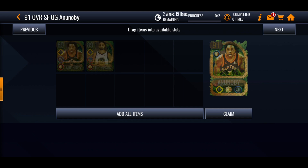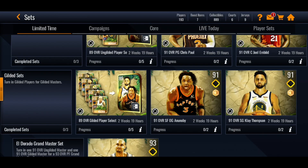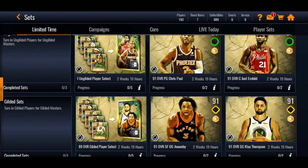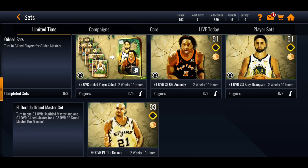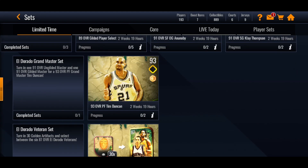You've got OG Anunoby and Klay Thompson — nice to see Klay Thompson back in the game. I know he's been out for the season; hopefully he can come back next season with the Warriors. Anyway, it's the same thing: you're going to have to trade in both the 89s for a 91 version of either OG Anunoby or Klay Thompson. Obviously you're going to have to try and get some of these ungilded players first before you can go on to the gilded side.